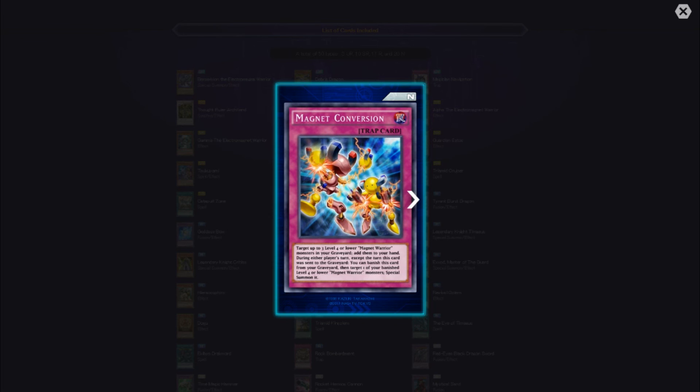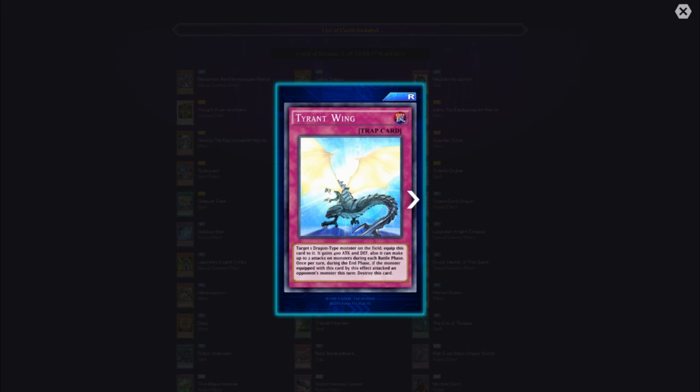Magnet Conversion — target up to three level four or lower Magnet Warrior monsters in your graveyard and add them to your hand. During either player's turn, except the turn this card was sent to the graveyard, you can banish this card from the graveyard to special summon one of your banished level four or lower Magnet Warrior monsters. Tyrant Wing — target one Dragon-type monster on the field, equip this card to it, it gains 400 attack and defense, and it can make up to two attacks on monsters during each battle phase. Once per turn during the end phase, if the equipped monster attacked an opponent's monster this turn, destroy that card.